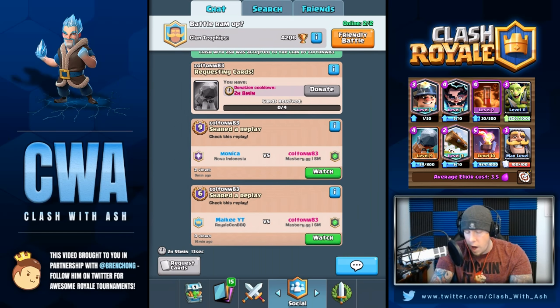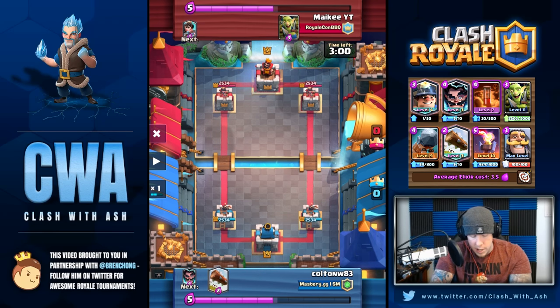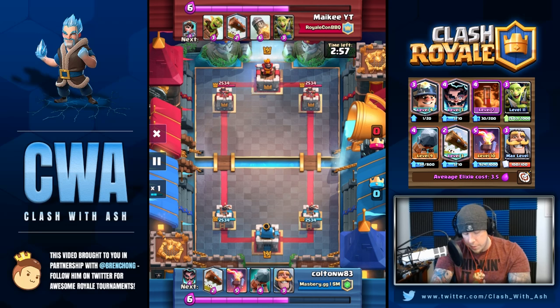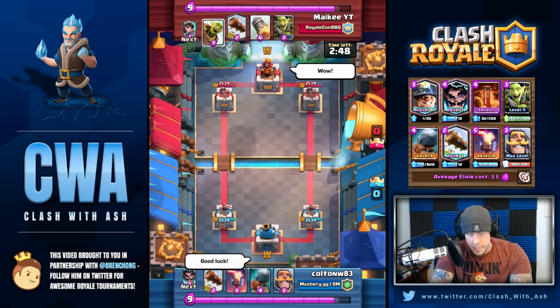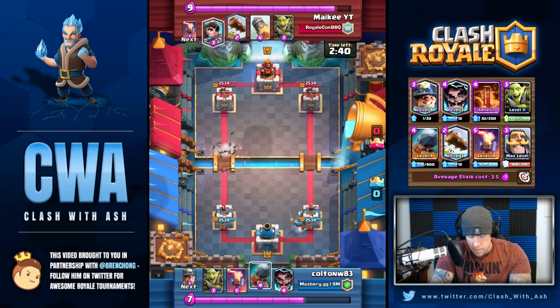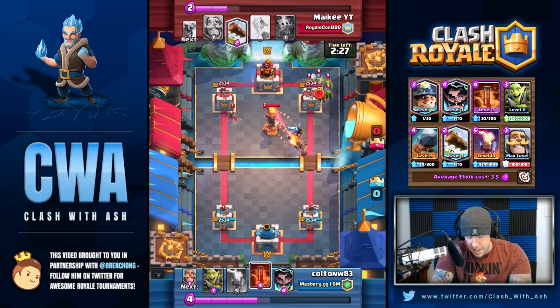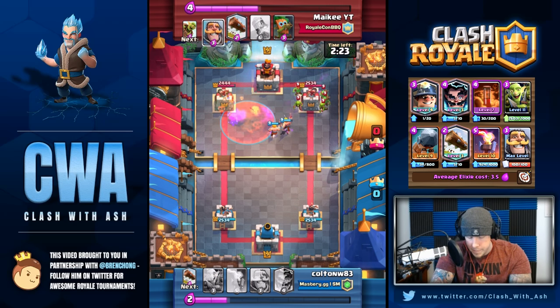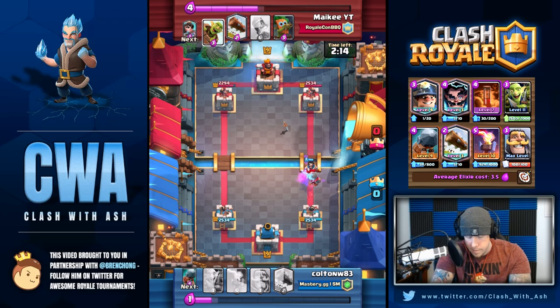Would you walk us through this second match against Makey? I'm going to pause it at the beginning. So with this starting hand, it's going to be Knight in the back — that's a safe play — and then Log here to take out the Goblin Barrel. Next I'll be looking for Miner, but Battle Ram is what I need to play. I'll play it behind the Knight; it pushes the Knight and speeds him up. And then I go Miner. I had Poison here — it erased the Inferno a little bit faster and got rid of the Princess. Then I'll Electro Wiz everything to avoid taking damage.